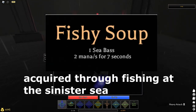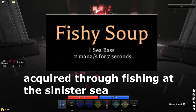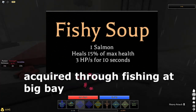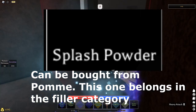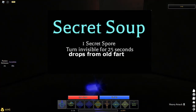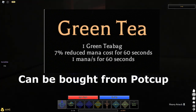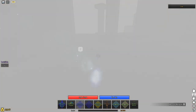Now onto miscellaneous ingredients — miscellaneous materials are just like fruits. Sea bass gives 2 mana per second for 7 seconds, acquired through fishing at the Sinister Sea. Salmon heals 50% of max HP and 3 HP per second for 10 seconds, acquired from fishing at Big Bay. Splash powder turns every potion into a throwable and can be bought from Palm. Secret spore turns you invisible for 25 seconds.